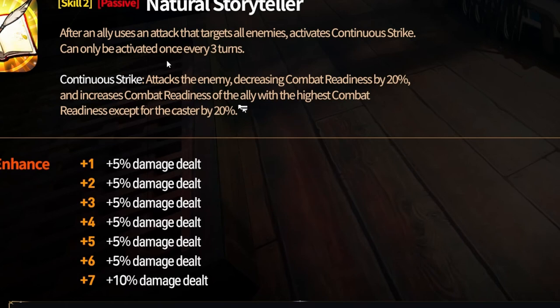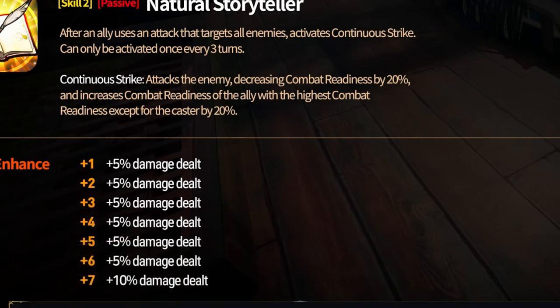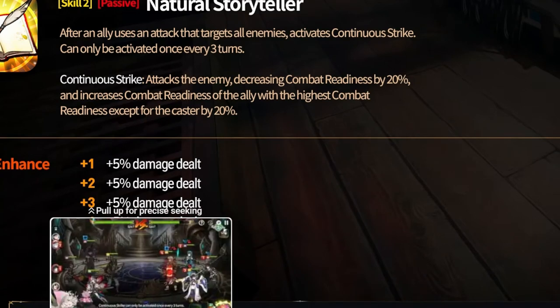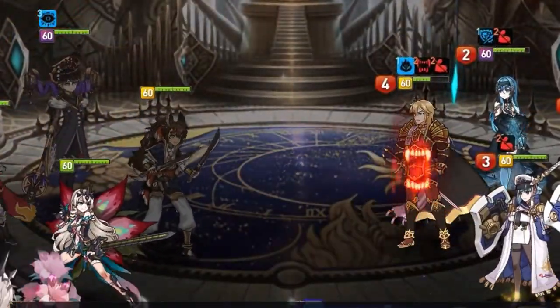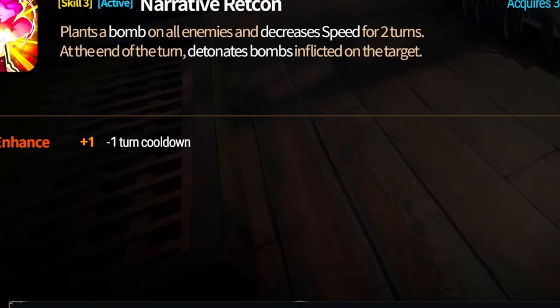The continuous strike can only be activated — let's see what it does: it attacks the enemy, decreasing combat readiness by 20%, and increases combat readiness to all allies with the highest combat readiness. That's an interesting one. It looks like it can help with tempo in games — let's see how that looks real quick. Yeah, it helped push somebody else up.